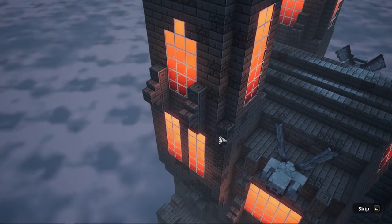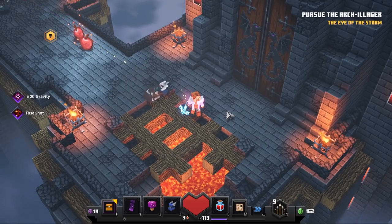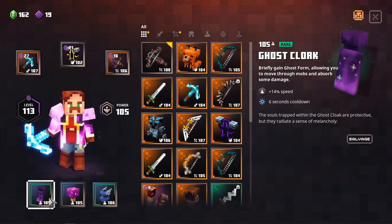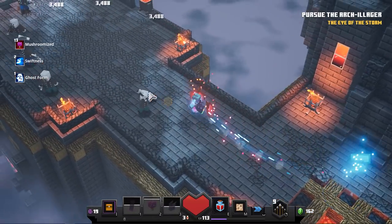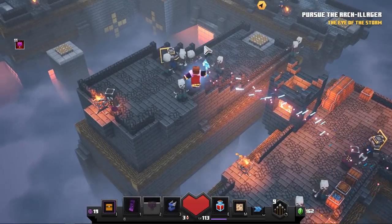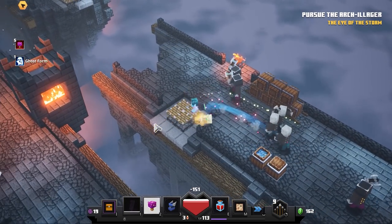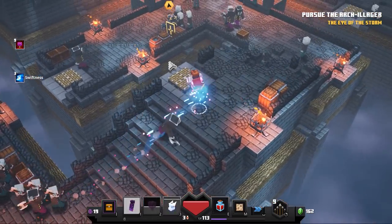Here we are at the start of the Obsidian Pinnacle. I recommend equipping artifacts that allow you to get to the boss very quickly if you don't feel like fighting all the way through. We have the ghost cloak, death cap mushroom, and boots of swiftness. These allow you to move very fast without dealing with mobs. Remember: when your ghost cloak is on, don't step on the little pistons or you may fall into the abyss.